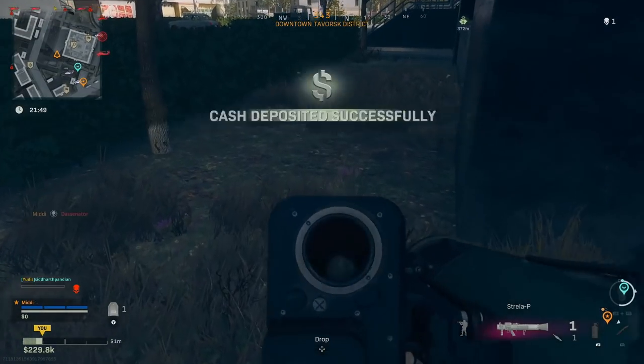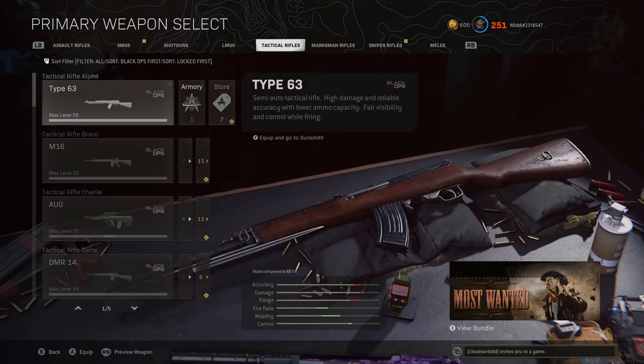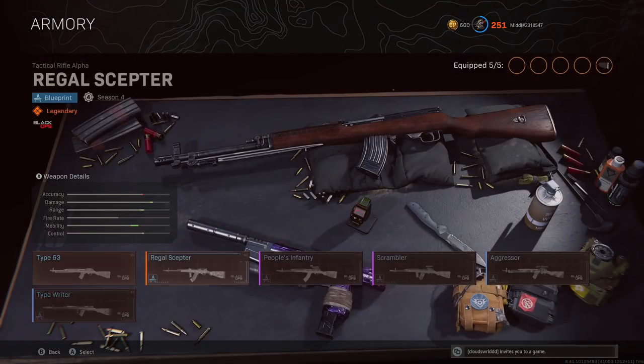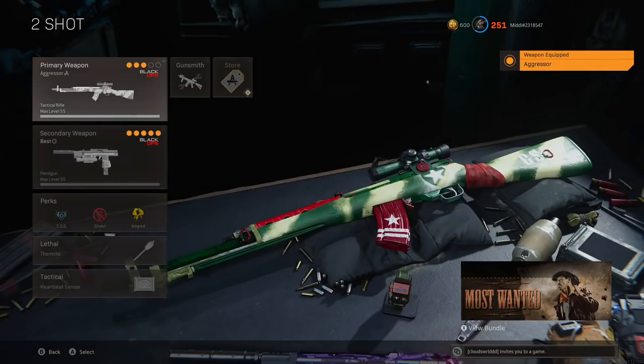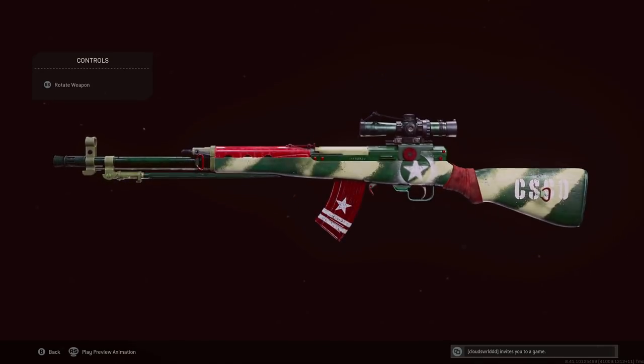These are the nine Blueprint variants you can currently get in the game. The first one is the Type 63 Aggressor. Apparently this was part of a Cold War Black Ops bundle you could get back in the day — just a basic-looking World War II army-style one.